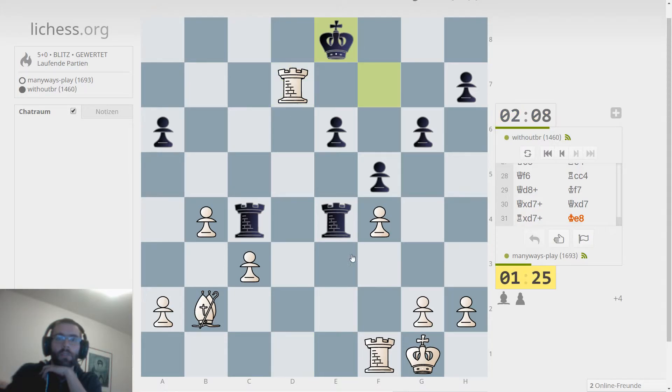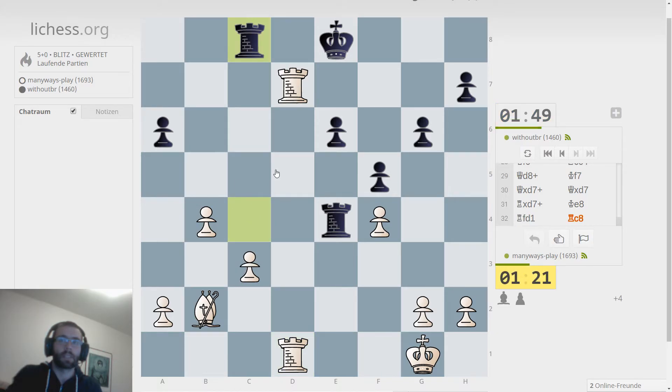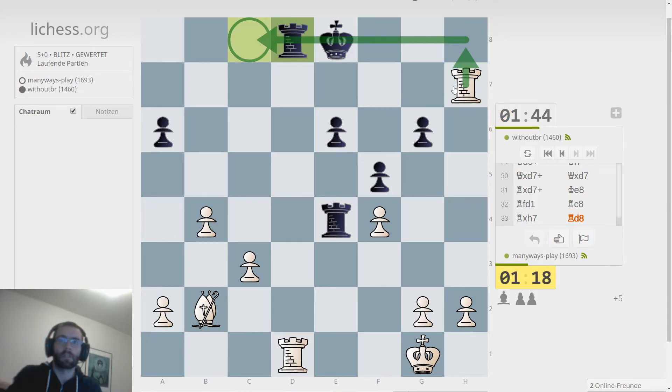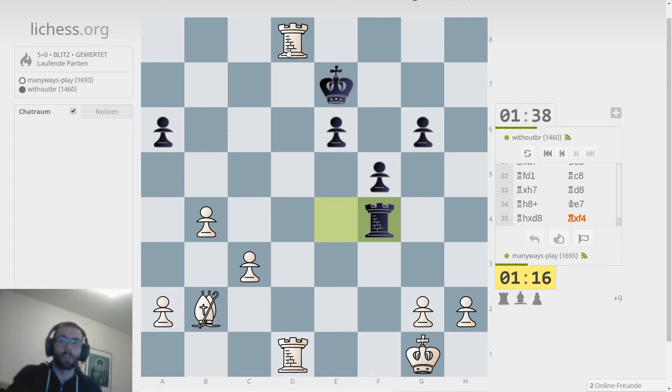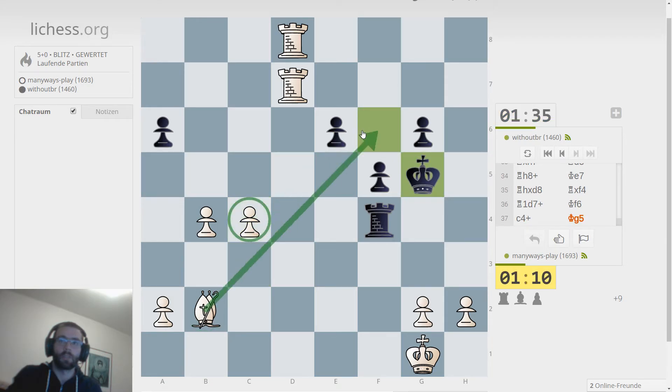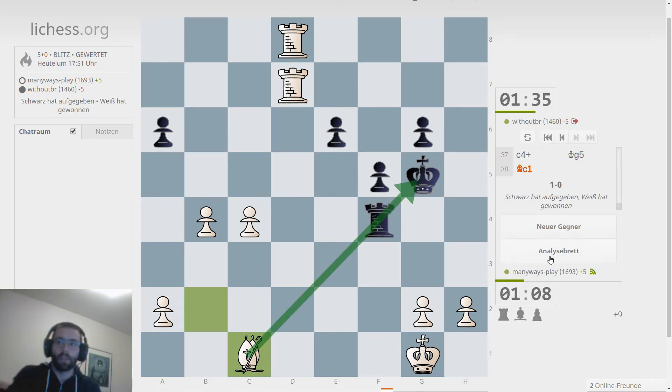I think he's falling apart now — trying to threaten more checks, dangerous checks for black. I'm up a healthy bishop and one more pawn right now. I'm a little down on time but I think it should be okay — it should be possible to win. Without BR is starting to think. I can grab one more pawn threatening the pickup of this rook, and I do get the chance to. Now I'm very much in a winning position, I don't think I can fail it anymore. Check because it's discovered. It's time to give up actually. Well, that worked pretty well.